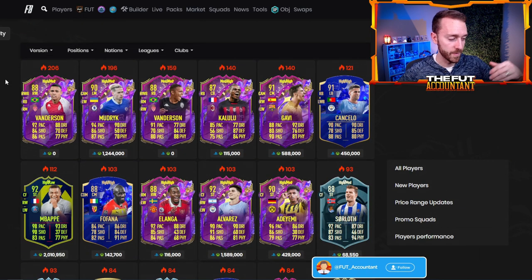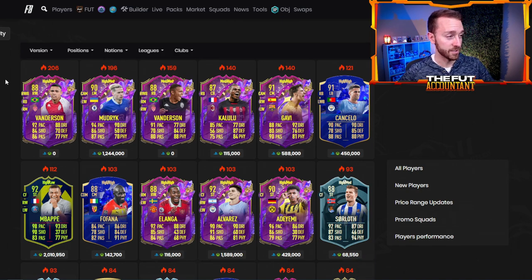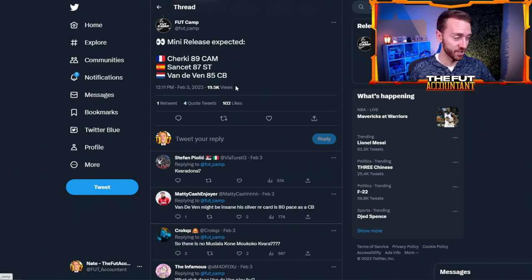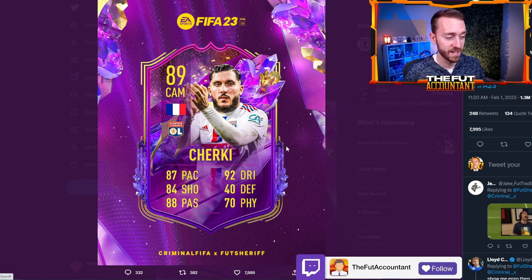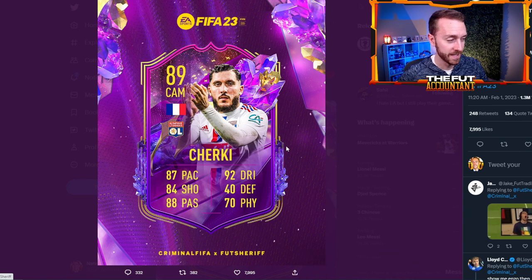That's why we saw the market move like it did with those bounce backs after content and a lot of healthy movements on the market. Now let's talk about today because we know we are getting a mini release on Sunday — EA posted it on their website. These are the three players: Cherki, Sanchet, and Vandevin. Sanchet scored like a hat trick over the weekend so he's getting himself a Future Stars card. Vandevin is an 85 center back — his base silver card is like 80 pace, so that might be a cheap beast to watch out for. And then Cherki — a lot of people are really excited about him, five star five star in Ligue 1. Lacazette is the number one invested card to link to this guy today. He's probably going to end up being pretty overpriced just like a lot of the rest of the team was, but this guy is going to be in packs today.